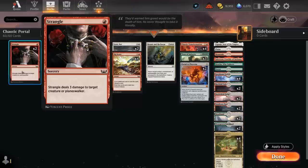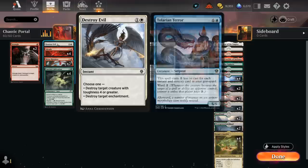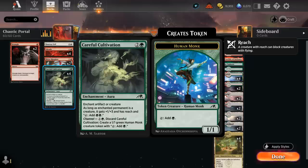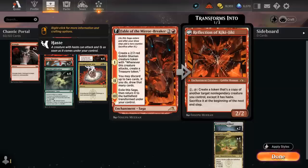Looking through the rest of the deck: we've got cheap spot removal with two copies of Strangle and the full playset of Abrade, which can deal three damage to a creature or take out an artifact, plus one Destroy Evil — especially useful against mono-blue to destroy a large Haughty Djinn or Tolarian Terror, but can also take out an enchantment. Cultivation is more of a two-drop since we channel it on turn two, but we can technically also cast it for three mana enchanting a creature, and we may find it with Chaotic Transformation.